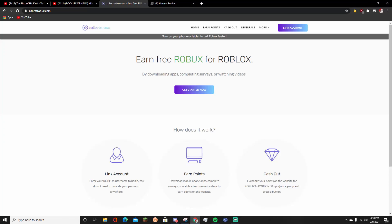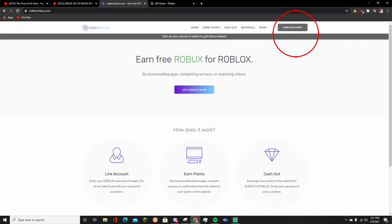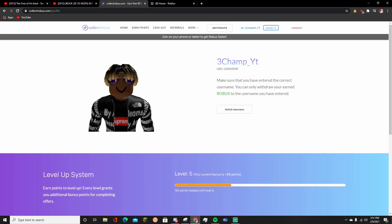Need Robux to buy an item or game pass? Visit CollectRobux to get free Robux in minutes - no passwords required. The link is in the description below. I just want to start off by showing you my Robux right here - as you can see I have 502. First, you want to start by linking your account by clicking 'Link' up in the top right, type in your Roblox username, then click 'Link Account.' You don't need a password for this.